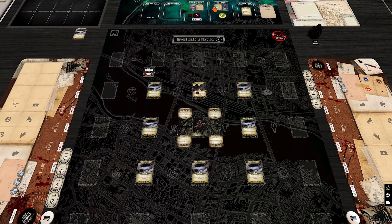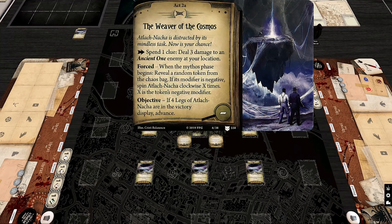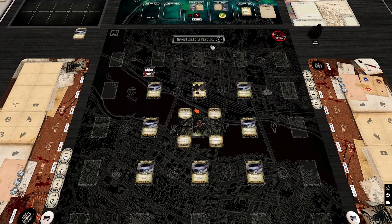In this orientation, the corners are touching the adjacent locations. This is a super creative way to use cards in this game — I love it. The middle part is just there as a pretty picture to connect the others. The act explains the rules: our new objective is to deal with and defeat some legs of Atlok'Naka. As an action, you can spend a clue to deal three damage to an ancient one enemy at your location — all the legs are ancient ones.